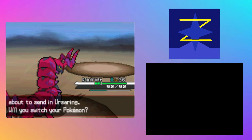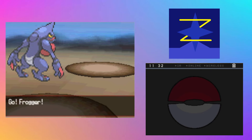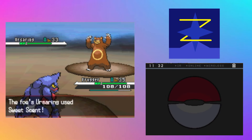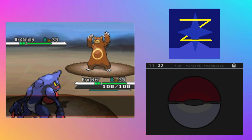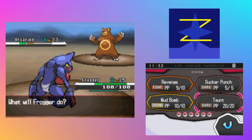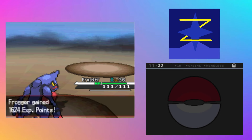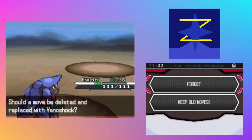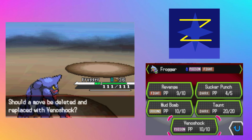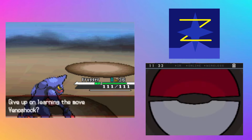We have an Ursa Ring coming out next. Let's go ahead and swap in Frogger. Just gonna go ahead and hit Revenge — Revenge hits, should deal some good damage. Let's go for Sucker Punch. There we go. Frogger levels up. We could learn Venashock. This is difficult — I'm not going to teach Venashock, not for now. Keep old moves.